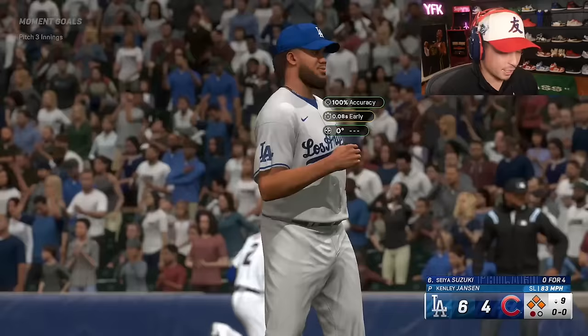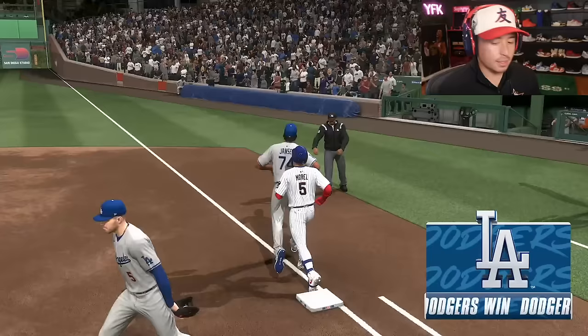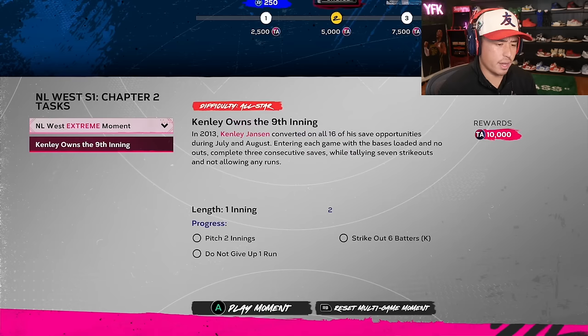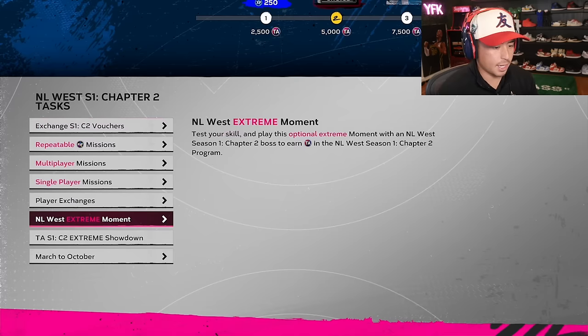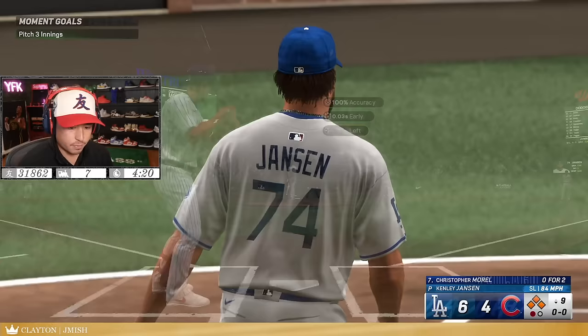Why is there a pitching moment? Three innings with Kenley Jansen. Somebody's in trouble — I'm gonna put this man in an asylum in Poughkeepsie if he does not strike out right now. Wait, how did I fail that one? I'm restarting — I gotta get at least two strikeouts in the first inning. Nice swing, idiot — let's go. That's what we like to see.